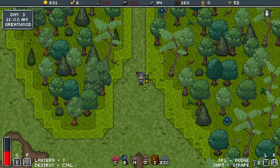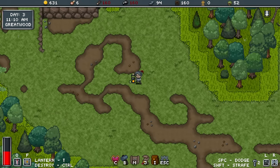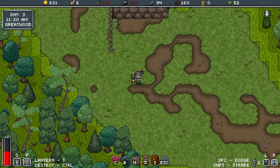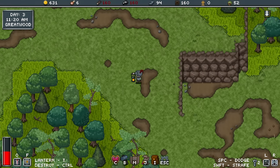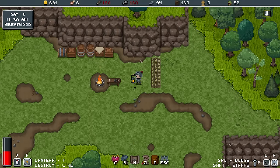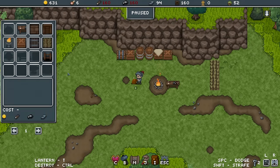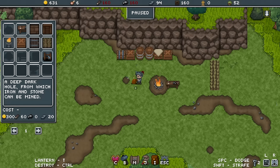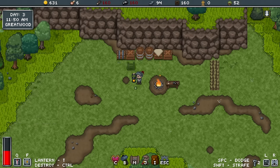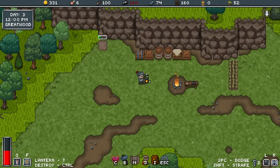I'm just going to run back to my camp. Food's coming along, plenty of money, plenty of everything really. A deep dark hole — that's new. Do I want a hole? We'll see.